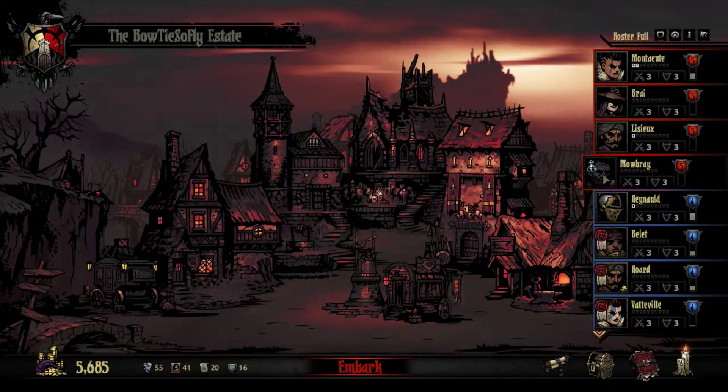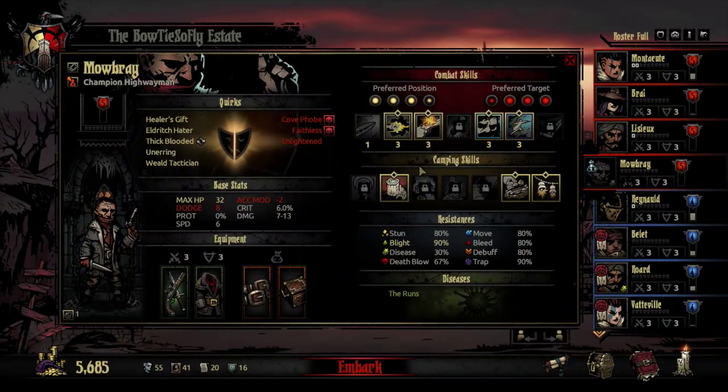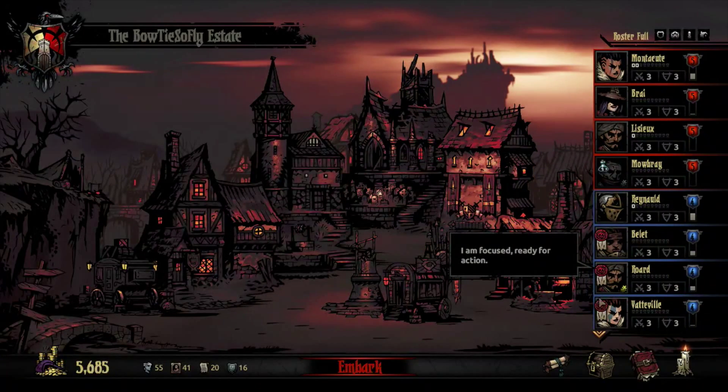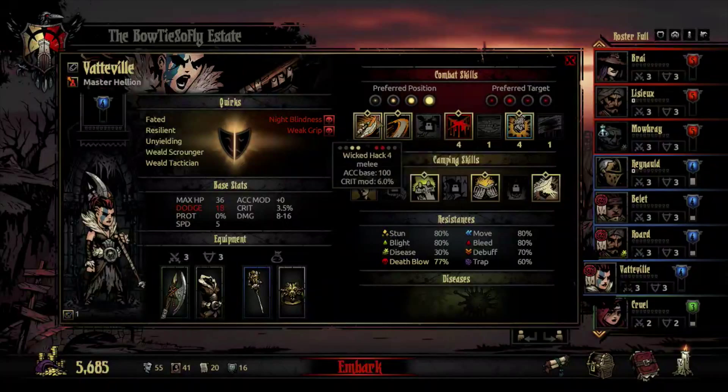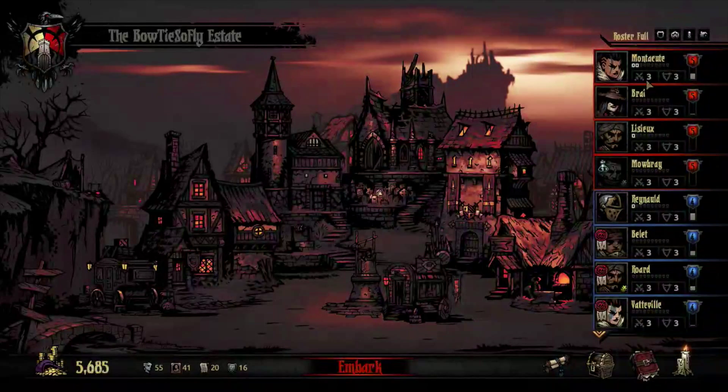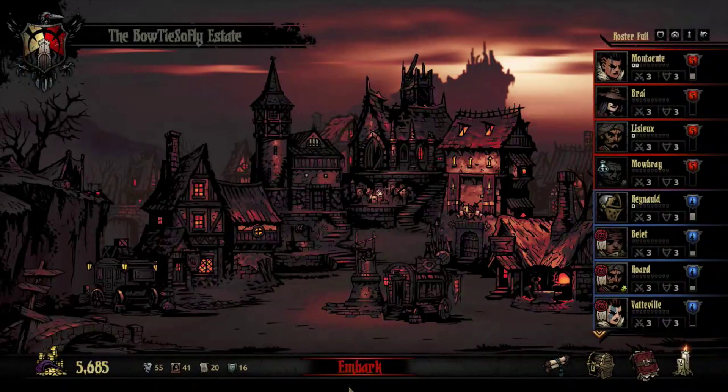You can see we're back down to 5,600 after that 29,000 gold, because we're locking in Mowbray's unerring trait, which gives him additional damage to ranged skills. We also took the time to upgrade the guild, give some characters level 4 skills such as Vat Bill, who's going out again today, and make sure our level 4 and 5 characters have at least level 3 armor and weapons.